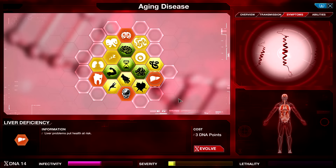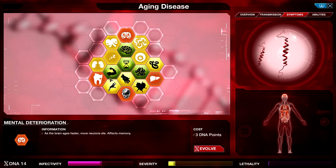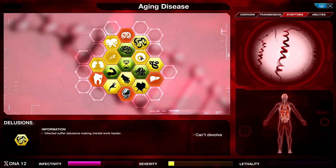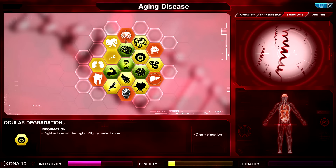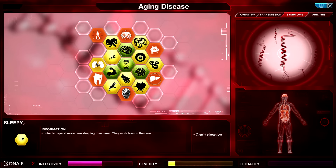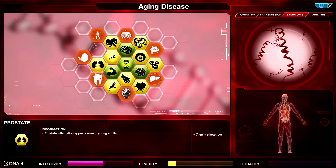Liver Deficiency: a bit more severe, a bit more infective. Epidermal Decay: skin ages fast, very unpleasant. Tooth Decay: people will need dentures. Mental Deterioration: more neurons die, affects memory, and is apparently a little lethal, whereas the liver deficiency is not — that doesn't make sense. I'm going to go for Delusions, Ocular Degradation, Senility, Sleepy, and Prostate — because, prostate, why not?